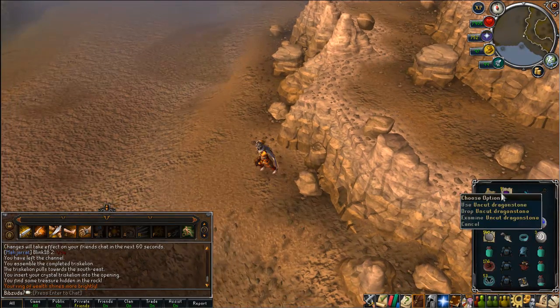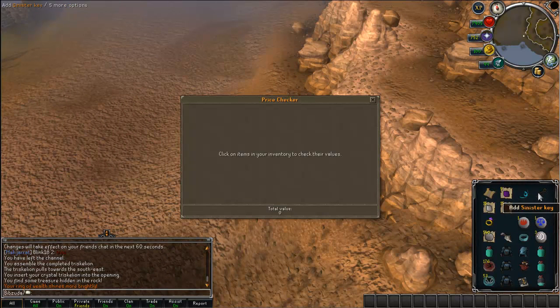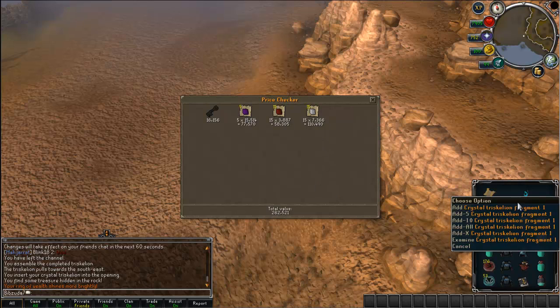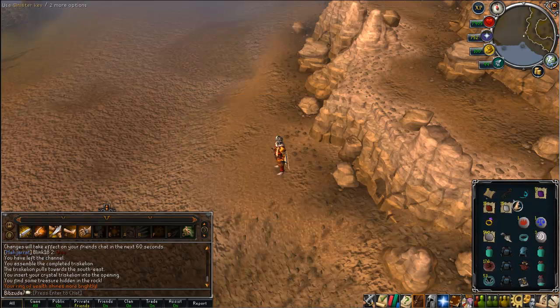Oh, pretty cool animation right there! Okay, so we got the elite clue scroll which is awesome, a sinister key, we actually got a piece of the crystal triskelion back, and then a bunch of gems - so 262k total. Not bad I guess. Sadly we didn't get a piece of the dragonstone armor, but we got another piece of the crystal triskelion key back, which is pretty weird - I didn't know you could get that.